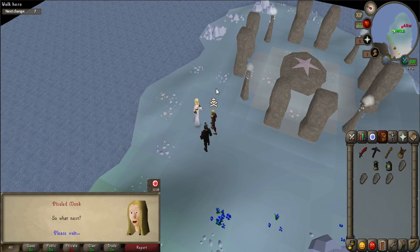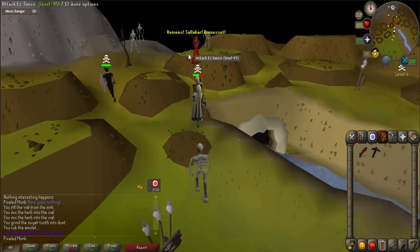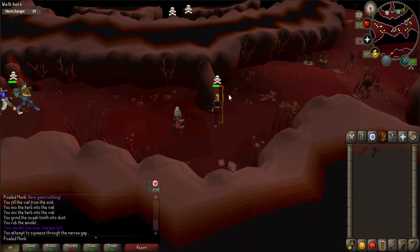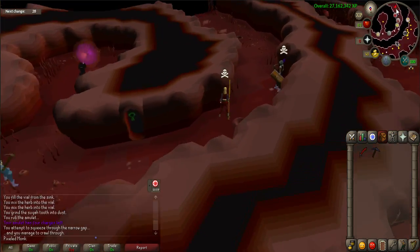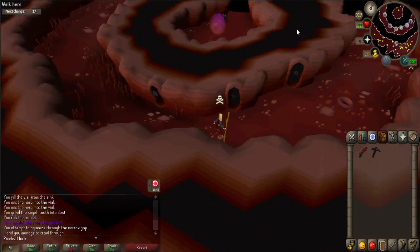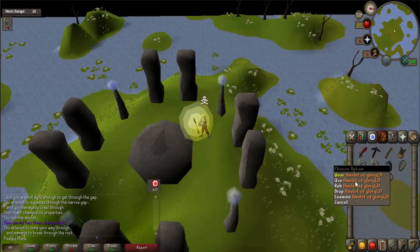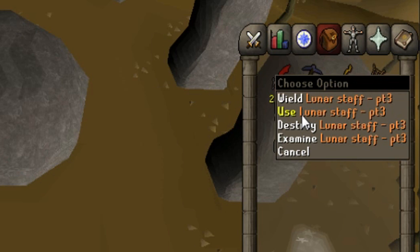Talk to the Oniromancer again. Here is where you will need to access the Air, Fire, Water, and Earth altars, so bring your Dramen Staff. You can bring tiaras and talismans if that is the only way you can access the altars, but it is much faster to go through the Abyss, which you can use after the Abyss mini-quest — and the tiaras and talismans are not necessary if you use this method. Use the Dramen Staff on the Air, Fire, Water, and Earth altars in that order. Every time you enchant the staff, the name will change to Lunar Staff Part 1, Lunar Staff Part 2, and so on until you have finished.